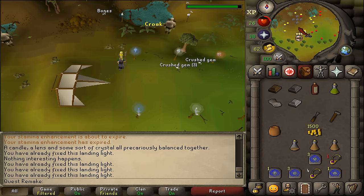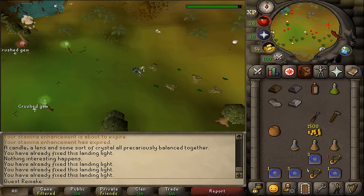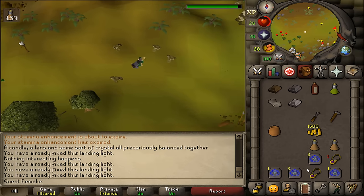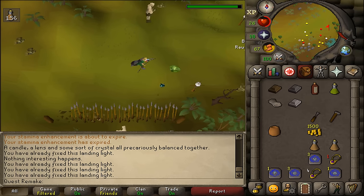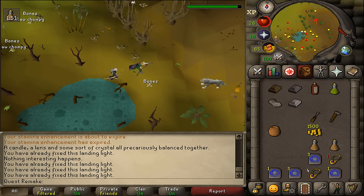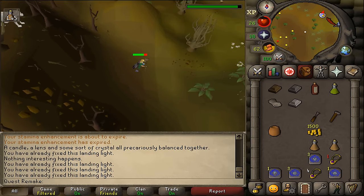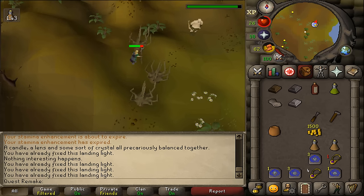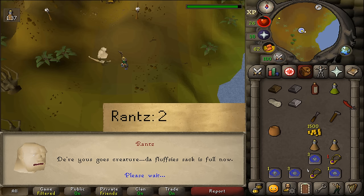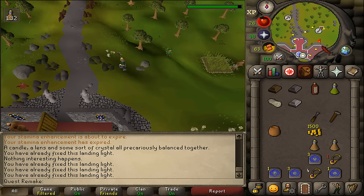After the cutscene is over, let's return to Rantz. Let's do everything that we have just done but then backwards. Let's talk to Rantz and select option 2. Next we'll need to go back to Port Khazard to the Fishing Trawler, so I will be using my Ardougne cloak. Let's go give this comfy mattress to the Tindel Merchant. Let's talk to Tindel Merchant and select option 2.